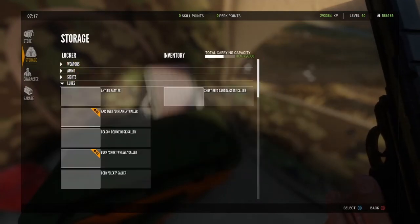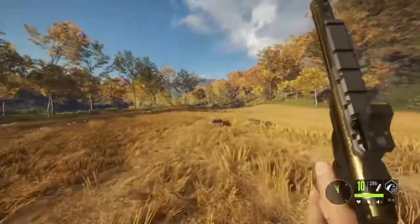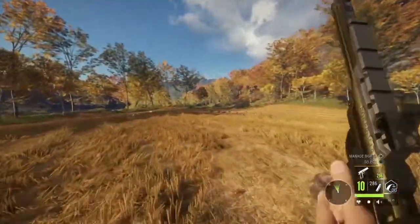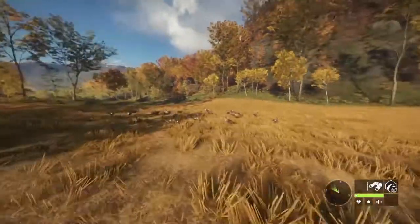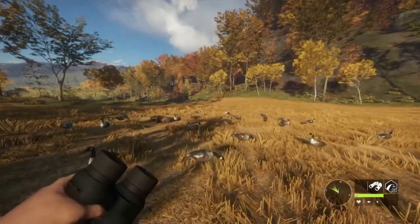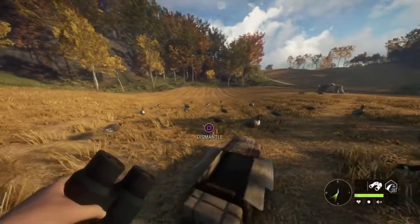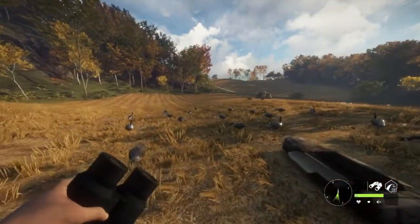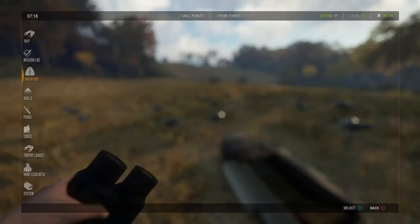You're going to need the call obviously, and the decoys and the layout blinds. I like to position mine like this, where the blind is inside of the spread, just because with the pistol you're going to need to get real close shots. This definitely helps, and you guys will see later why, because I'll be taking shots as they're like flying over me, so that makes it quite a bit easier.